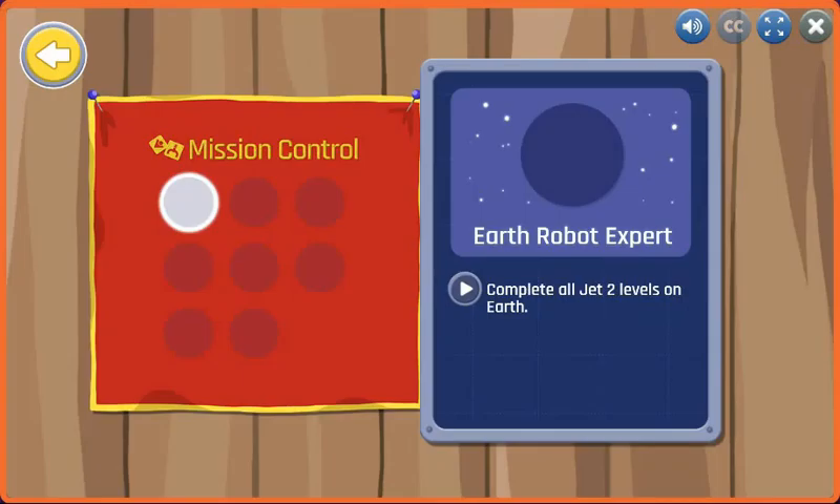Earth Robot Expert — to earn this badge, complete all Jet 2 levels on Earth.